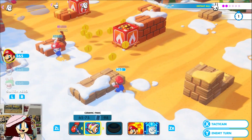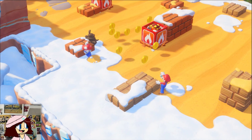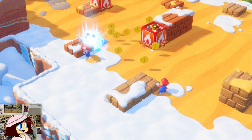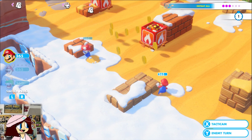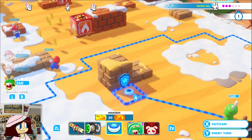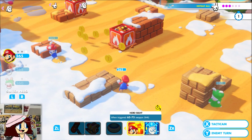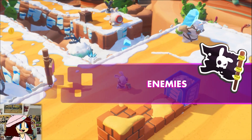Rabbid Mario's main thing is he can do a lot of damage — first with his dash which hits and can hit a lot of enemies because every one of his attacks has a wide range to them.